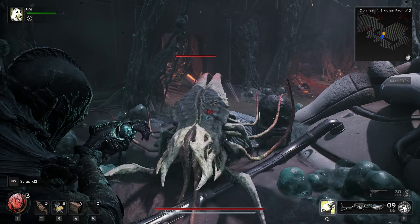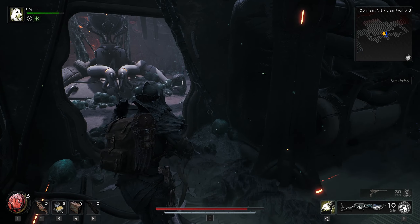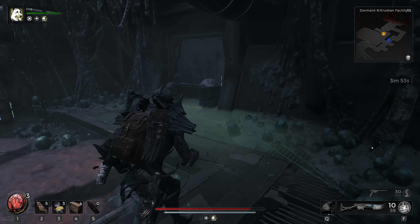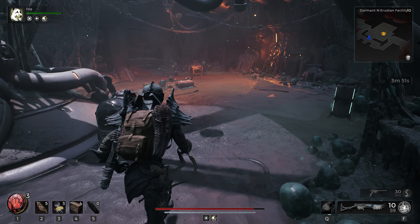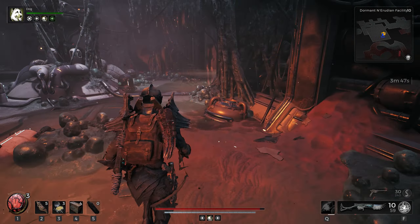We'll check out this room — oh, we got a big one. Takes a lot of hits. Hopefully he doesn't shoot projectiles. Let's just go ahead and melee everything. Let's use Doggo to heal us and check what's in this room — looks like it's just a pass-through room.